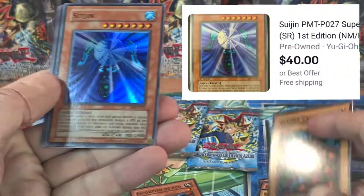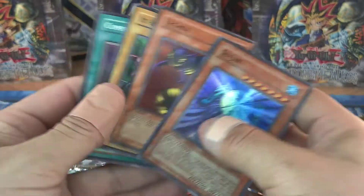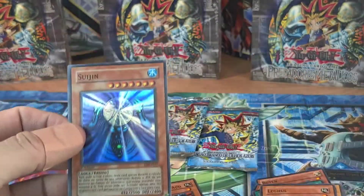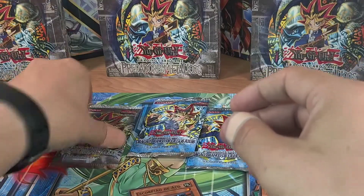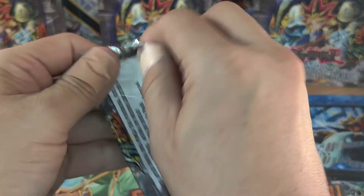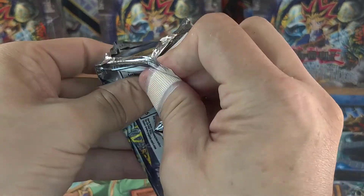Sujin - I like Sujin but I have so many of them already. I thought for a second it was going to be my guy Gate Guardian. Pretty sweet pool though - all right, here we go, come on. That was tough to open.